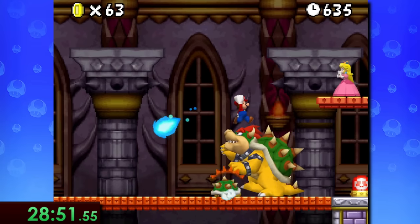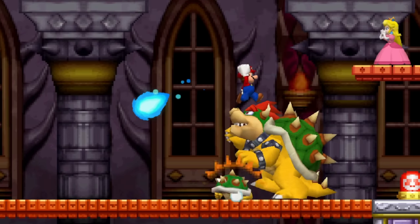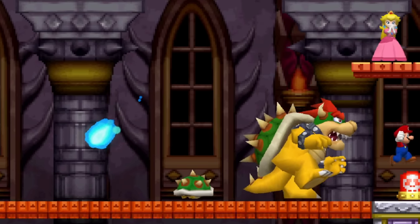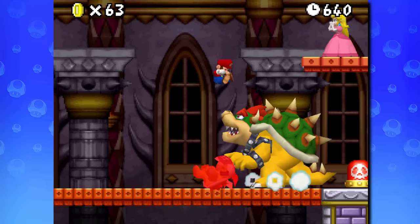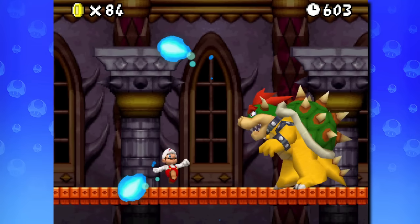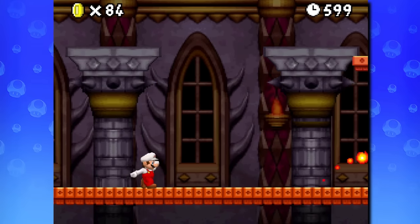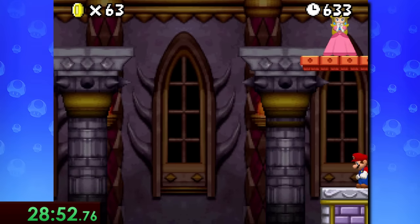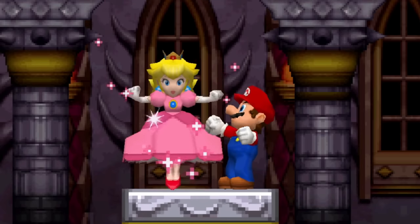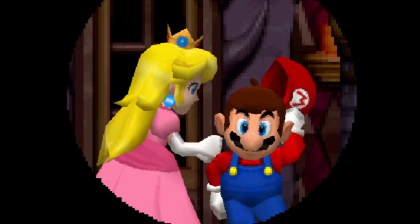Surely this final boss fight will be more difficult than — oh. I did get pretty lucky there, as that jump is quite precise to make. But even if you don't get a high jump off Bowser Jr. at the start to make it over Bowser, if you still have the Fire Flower power-up for the final fight, this fight is still pretty easy. As soon as we hit that switch, that is time for the speedrun, and Peach is finally free and Mario finally gets his kiss.